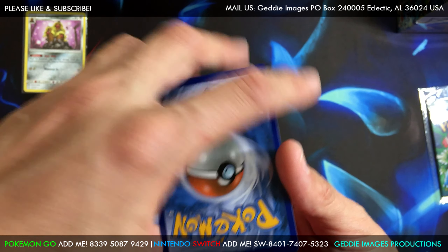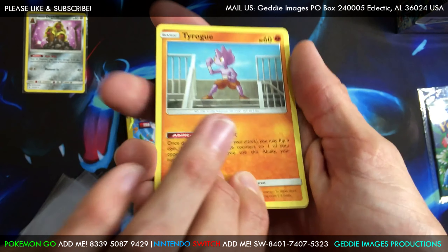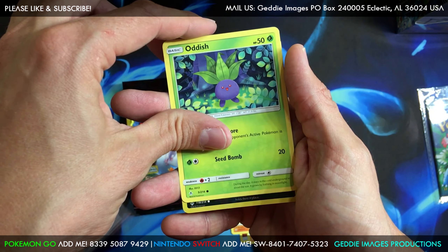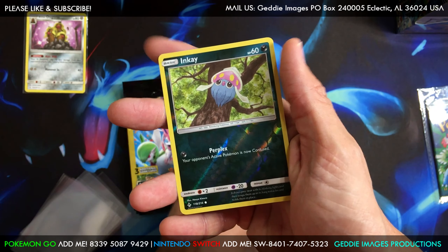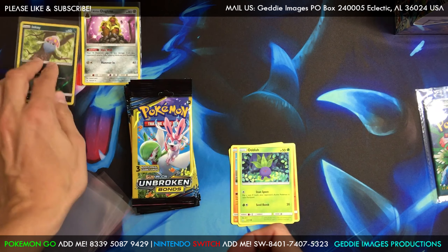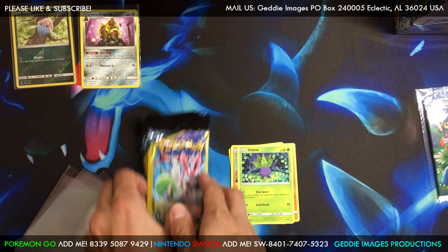I hadn't found any more Unified Minds minis. These are from Dollar General, but they do still have them — Broken Bonds coming in. I just managed to find these locally, so let's see what we can pull out. Since we opened the minis from the Broken Bonds, let's see what we can do here.